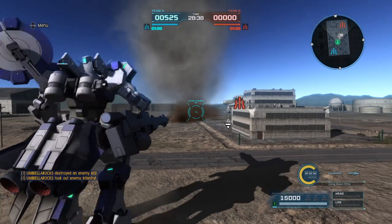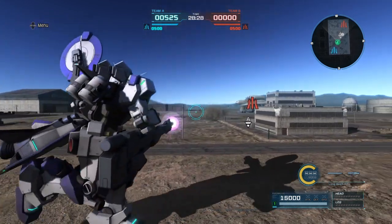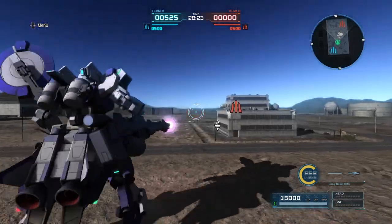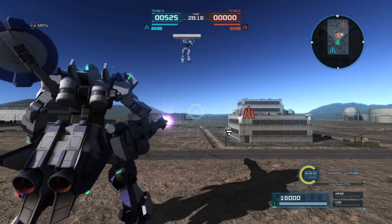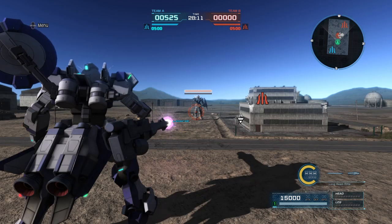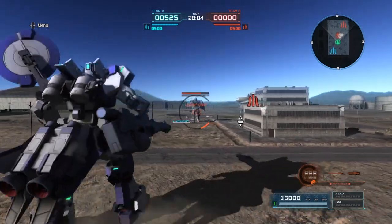And then we have the long beam rifle, but this time it's a charge. I believe it has a four-second charge. Yes, it does have a four-second charge. You are able to move around in charge mode and you can use your scope. As soon as this mobile suit respawns, we'll hit with the charge shot. Okay, it's an instastun, and it's a three-hit prolonged beam.